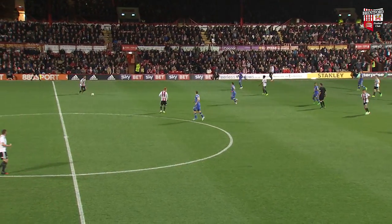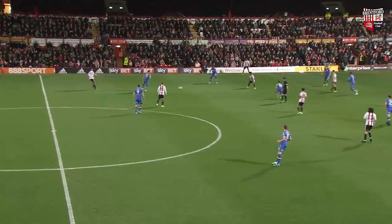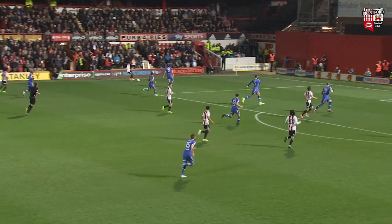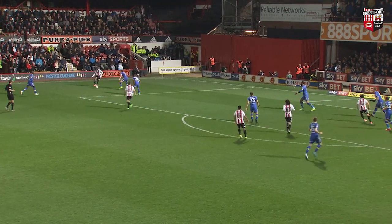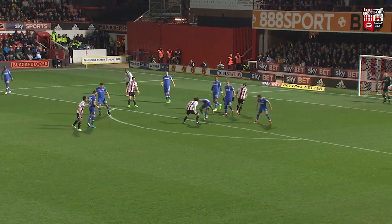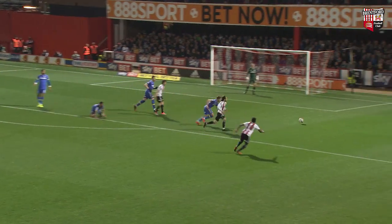He comes further back now to the halfway line to Joanne Barbet. Plays it forward, back to Henry, he turns, he's got Sawyers outside him on the left wing now. Romain gets it onto his right foot, comes in. Looked like he was trying a shot and then Yanaris tried one with his left foot, but doesn't get anywhere.